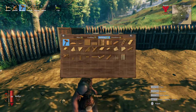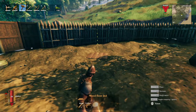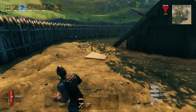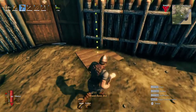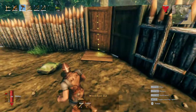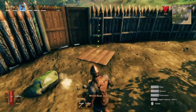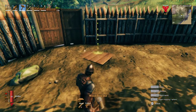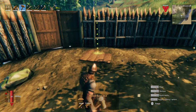Hey everybody, I'm StevenTube1967 and we are in Valheim. First off, here's my wall that I built around my longhouse. There was a problem with it though — what you're looking at here is this is the back side and this is the front side, and I accidentally got that in the wrong order. So I'm going to have to tear some of it down and re-put it back up. But that's okay, it's not that hard to do.